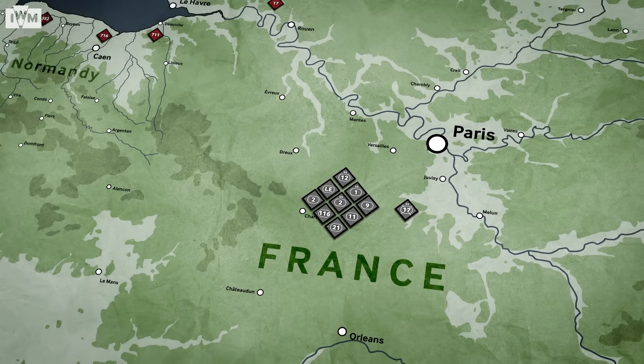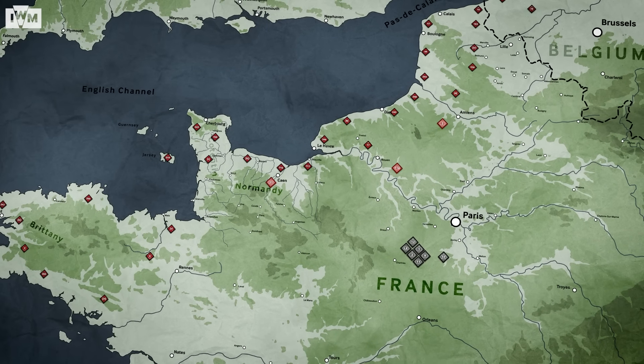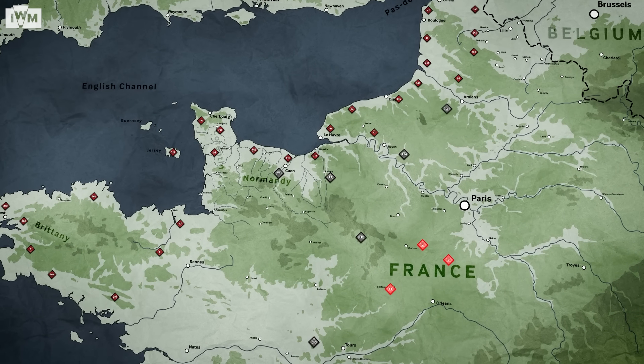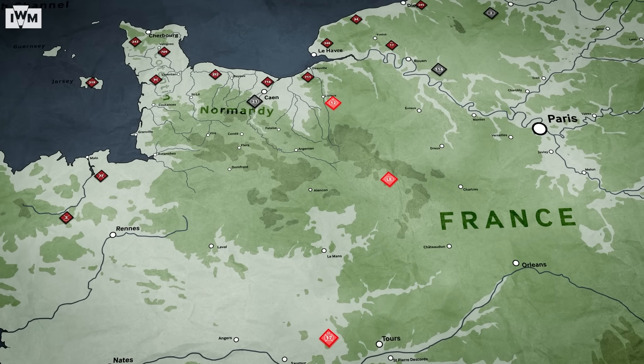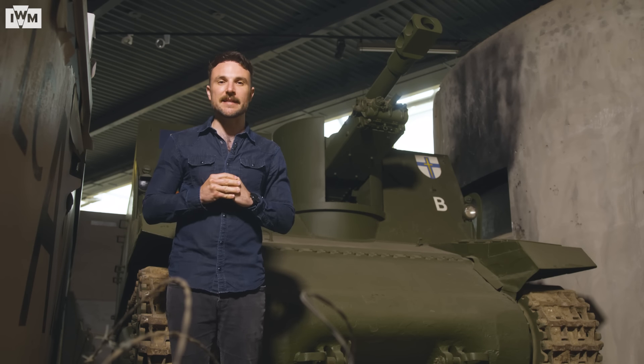Of the nine panzer divisions and one panzer grenadier division in the west, Rommel would be given three. Von Schweppenburg would get four to be held in reserve, while the remaining three were deployed to the south of France as part of the new Army Group G. Hitler also stipulated that Panzer Group West could only be deployed with his permission, which would prove to be costly for the Germans on D-Day.